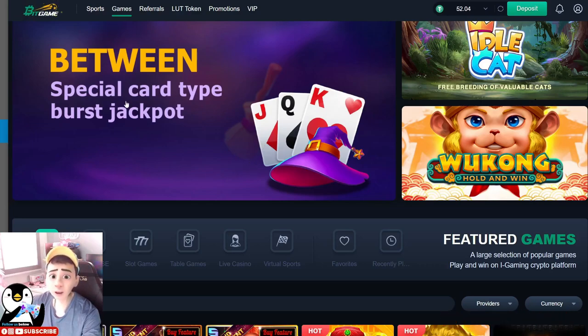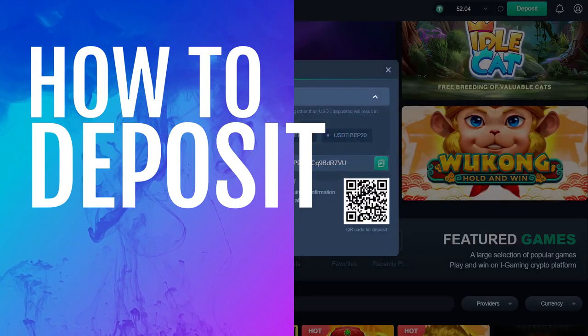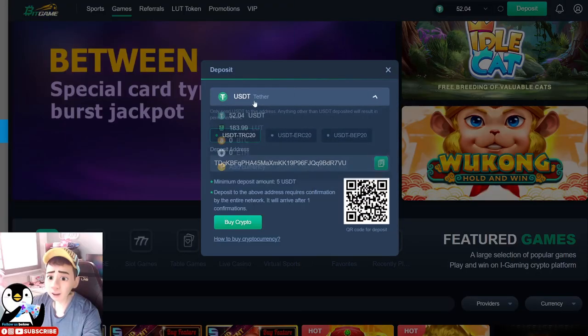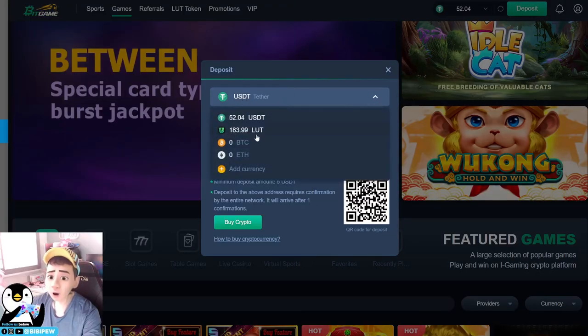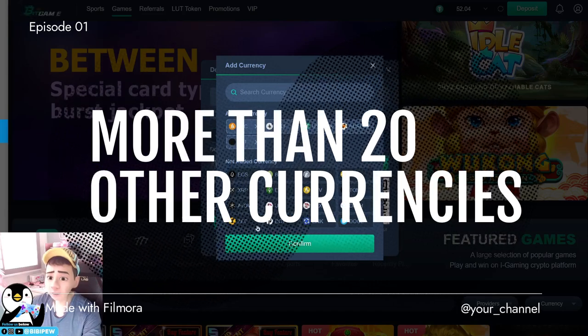To start, in order to play the games on Big Game, you can either deposit cryptocurrency such as USDT, or Big Game also supports more than 20 other token currencies that you might have. To deposit your currency, you click on Deposit and you will be able to see that the default is USDT, or you can use BTC or ETH. If you do not have these tokens, you can use Add Currency — they support more than 20 currencies on Big Game.